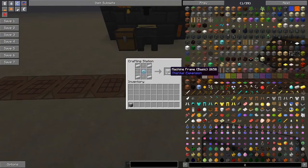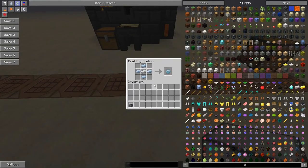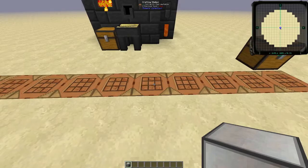For the machine frame, we're just going to go with the basic one for now. It takes a tin gear, some iron, and some glass. The tin gear is kind of like the Invar gear — it's just tin around iron instead of Invar around iron.